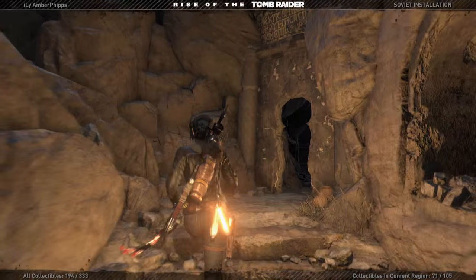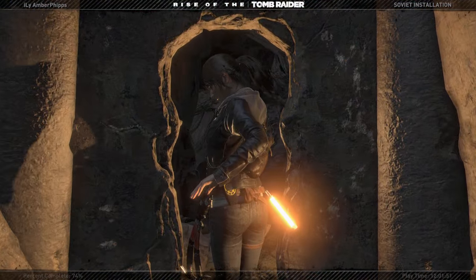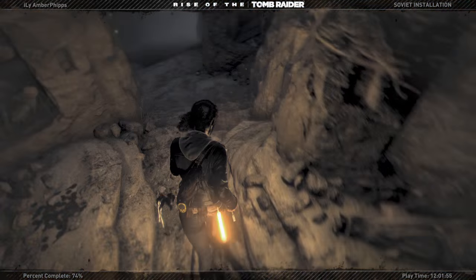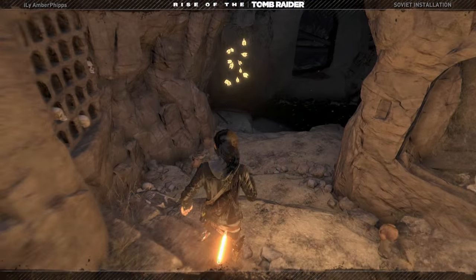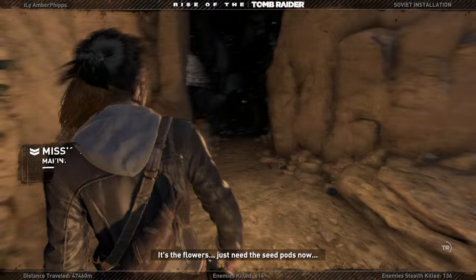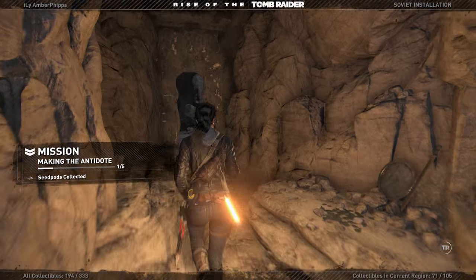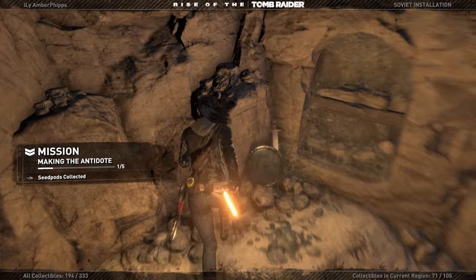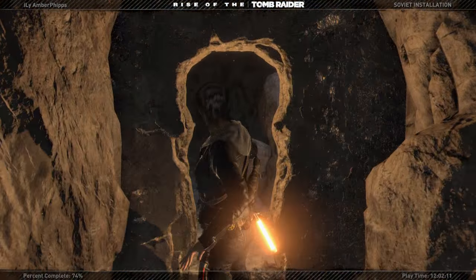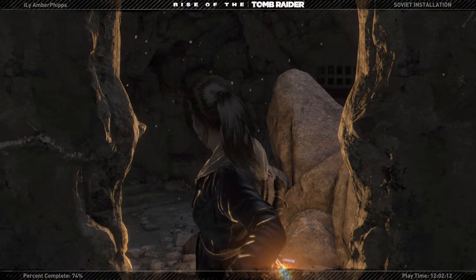All right, where is this — how far into this cave do I have to go? Oh, is this it? I think this is it — yep, it's the flowers, just need the seed pods now. Okay, seed pods collected, one of five. Oh okay, I thought it looked like it was glowing like it was important, like I could pick it up.